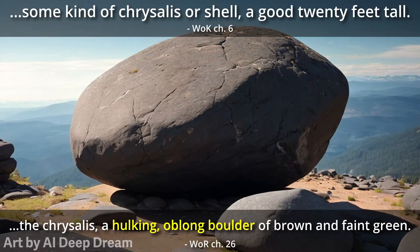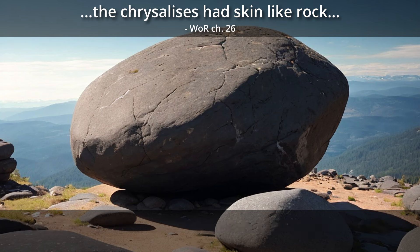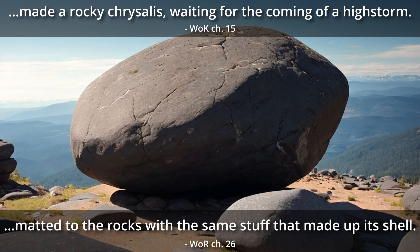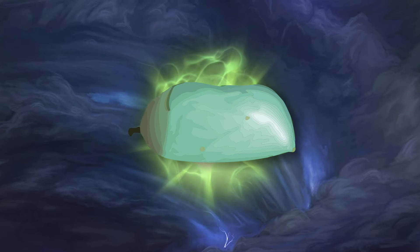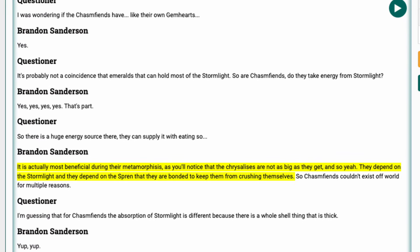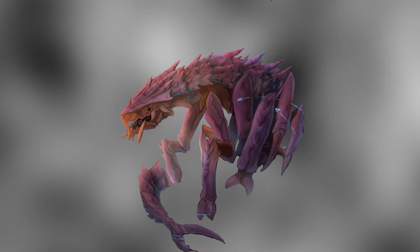These chrysalises look like massive, oblong boulders that stand around 20 feet high. Their shell is rugged and hard, made from a brown-green rock-like material, and they blend in with the surroundings, stuck to the plateau with the same substance that makes up the shell. Once the chrysalis is formed, it awaits the next high storm. When the high storm hits, the chrysalis takes in a massive amount of investiture and the metamorphosis begins. Brandon says it involves a spren — likely the bonding of a mandra to allow the creature to grow so large. Once the high storm is finished, the chasm fiend has entered its third and final form.